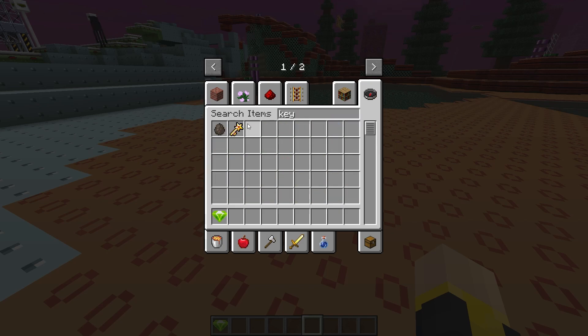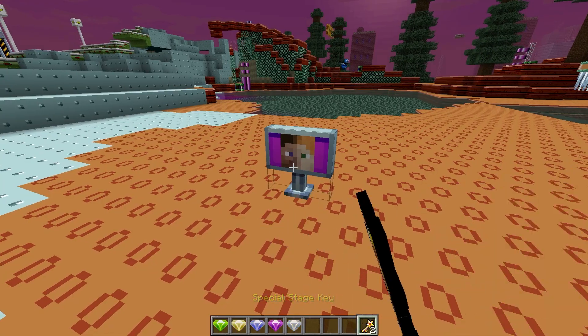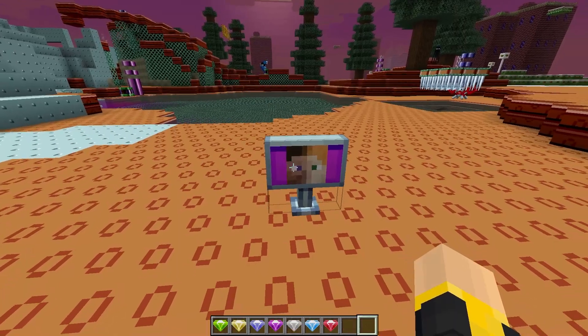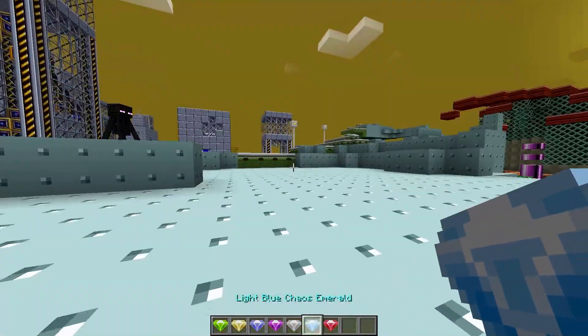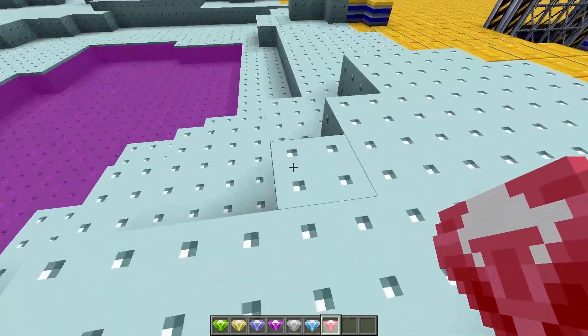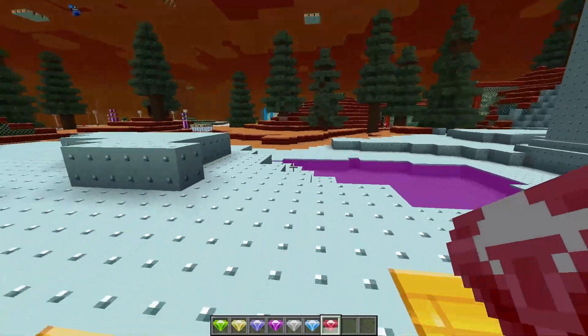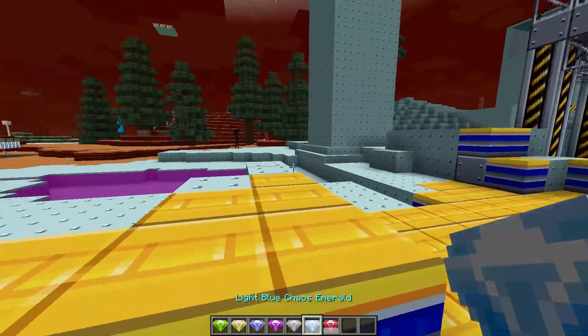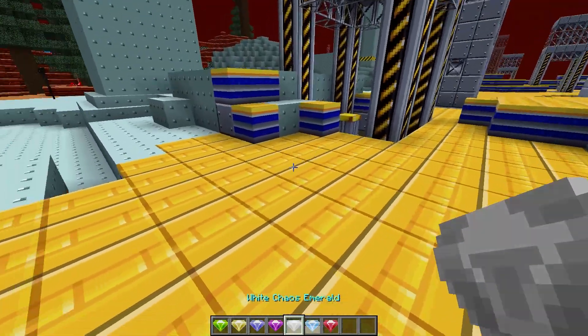There are seven emeralds, so let's quickly get some more keys and spawn all the emeralds in. I really wish you couldn't use them all on the same sign — I feel like that takes away from it a little. Now we have all the emeralds; they seem to teleport us around the place a few times but I'm not quite sure what they all do.